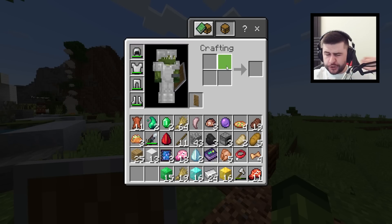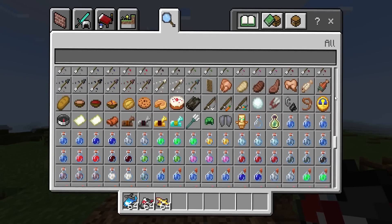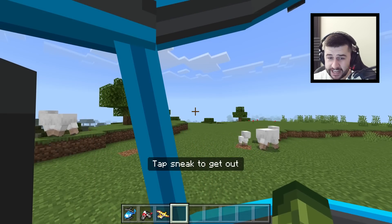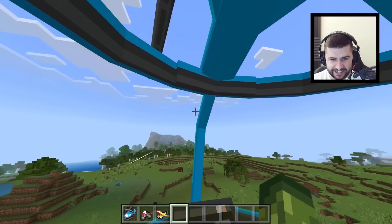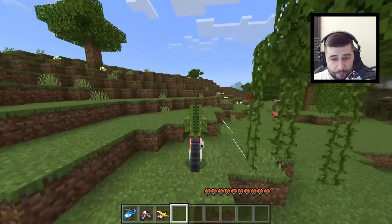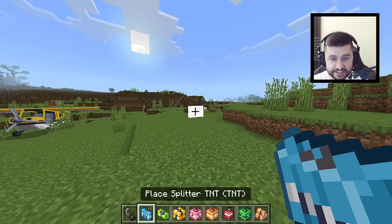I want to show you guys what else is available, so we do have access to creative mode. Look at how much stuff is available inside this mod pack. Let's check out the vehicles — starting off with the helicopter. These are all craftable in survival as well. When you start moving really fast you get speed lines on your screen. You just look in the direction you want to go. This is one way to get from one side of your world to the other.